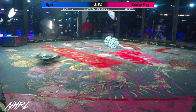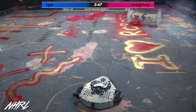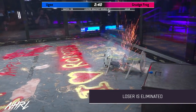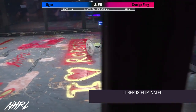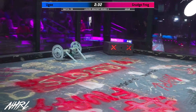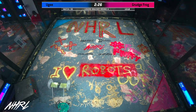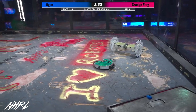Slow start to this match, but now Grudge Frog coming fully at the wheels of Yuge. Whoa! Big hit. This is loser's bracket round four — the loser will be going home. They've made it into prime time, but they're going to be packing up their car and driving out of here. Yuge has had an absolutely dominant day, taking apart its opponents. Grudge Frog is no slouch — this is from the team behind Malice on BattleBots, and Yuge is run by most of the team from Yuge on BattleBots.